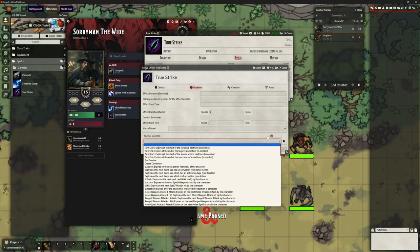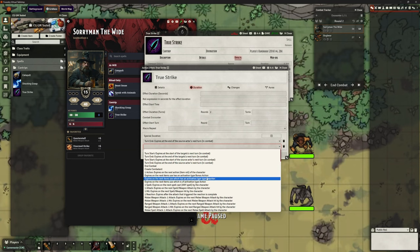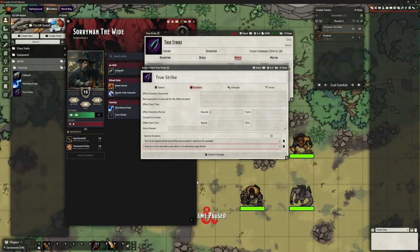If we click on special duration, we get a dropdown with loads of options. What we want is 'turn end — expires at the end of the source actor's next turn.' That is when it should end. Previously it was still dropping out because the effect duration was only one round. Now, regardless of whether it's set to permanent or two rounds, this will override that. But also it only works for the next attack, not the entire next round. So we add another special duration: 'expires on the next item use of activation type action.' So next time we take an action, it will end. Let's submit those changes.